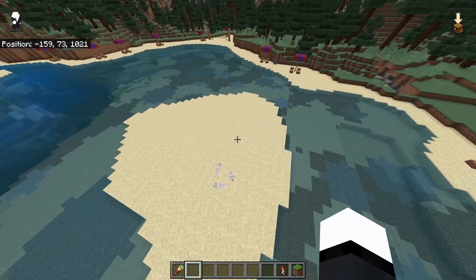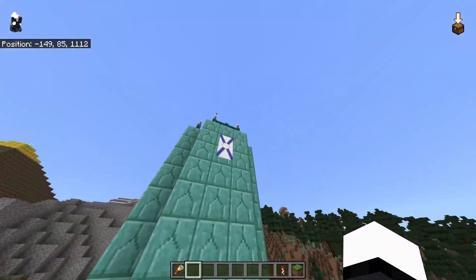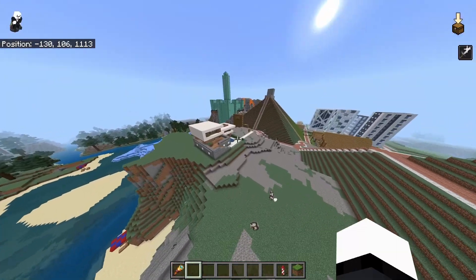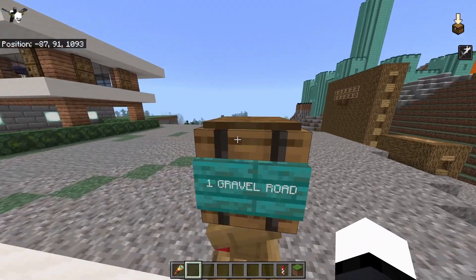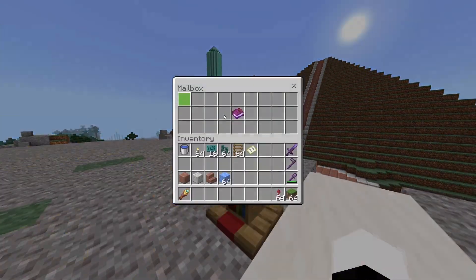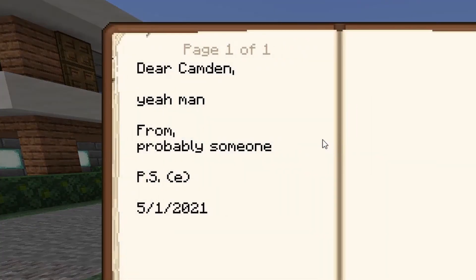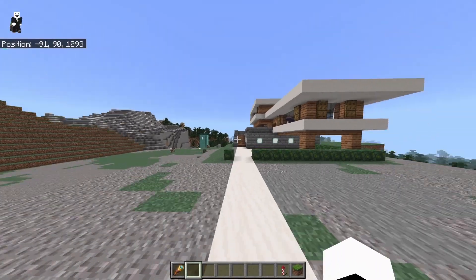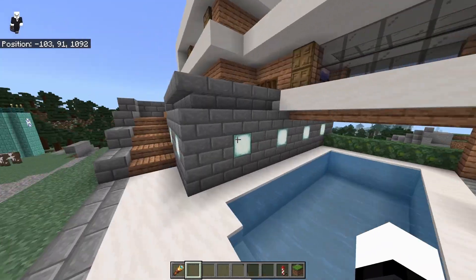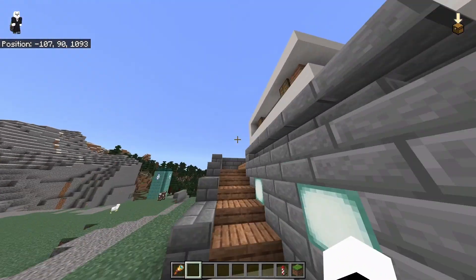We got another beach. We got some wolves. We got a tower over here, a little island — that's pretty cool. There's another house that I made using a tutorial. This one has a mailbox. There's a letter. Oh my god, that's so cool — that's from almost three years ago. We got a little pool. That's cool — see what I did there? That rhymed.